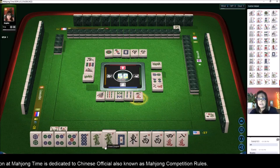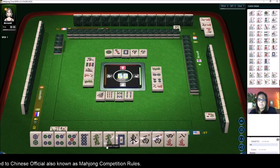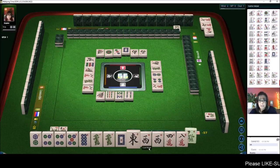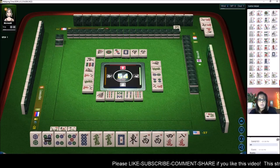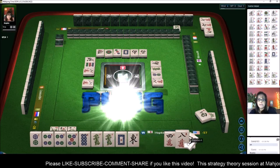We just paired up a dragon — any pong of dragons. There are two out, that could be our pair — a pretty pair. There are only four of every tile so that won't help us with score except it'll help us get to a half flush: one suit with honors. We can chow the two-four, the four-five. We'll pong there — that's our seat.